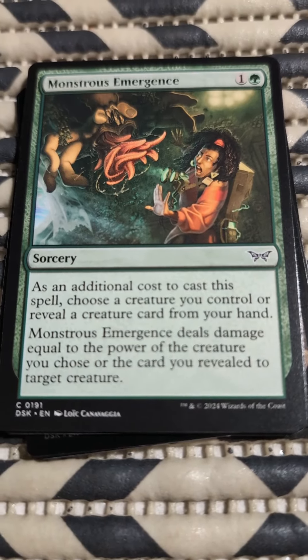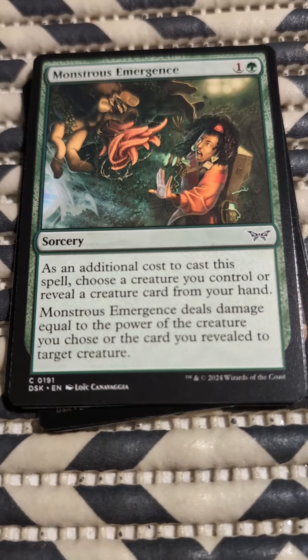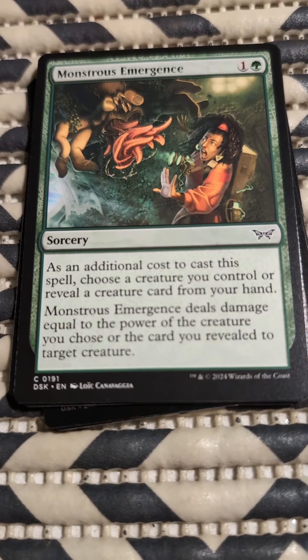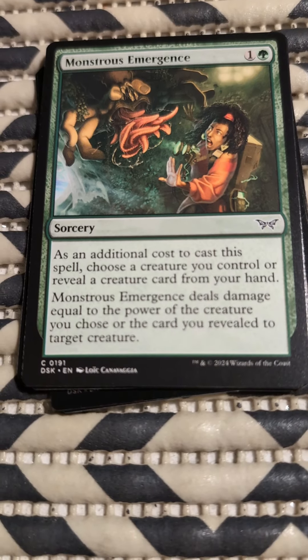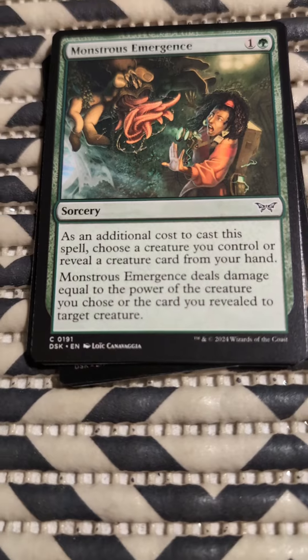Monstrous Emergence. Sorcery. As an additional cost to cast this spell, choose a creature you control or reveal a creature card from your hand. Monstrous Emergence deals damage equal to the power of the chosen creature or revealed card to target a creature, for one green and one mana of any color.